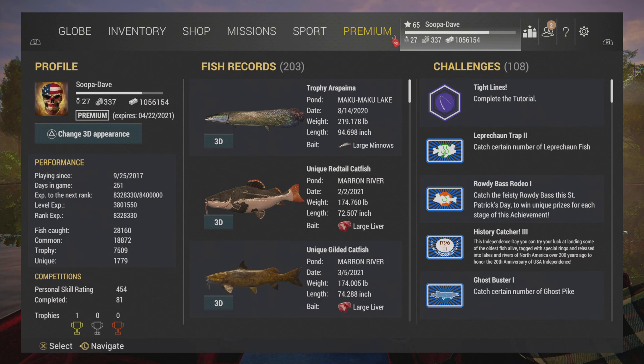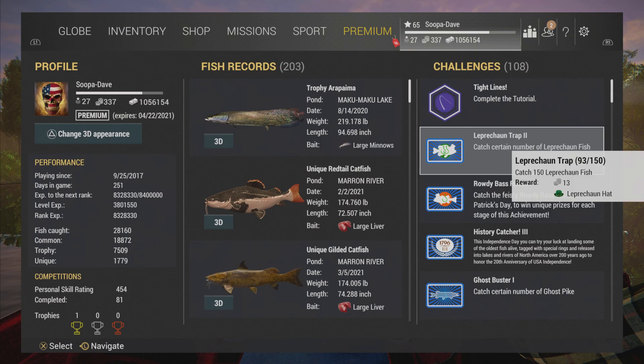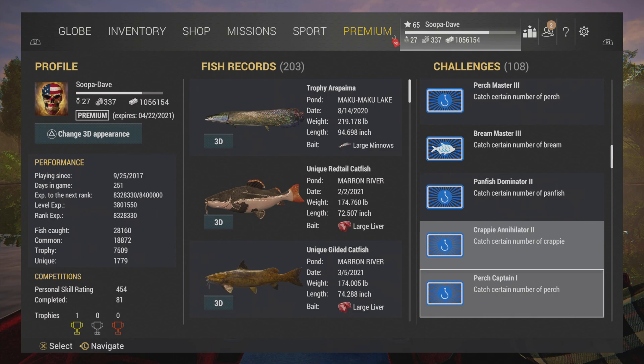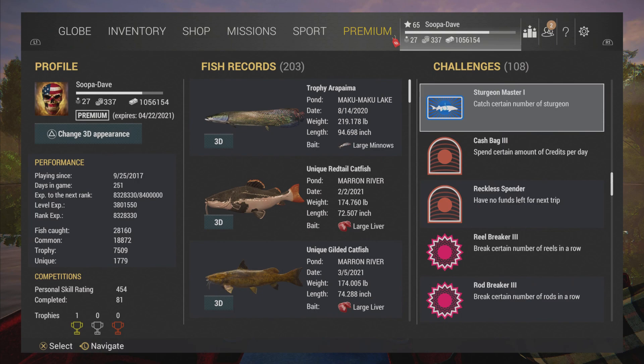Another way I'd recommend is your challenges. For example, completing a leprechaun challenge gives you 13 bait coins. There are a lot of challenges that give bait coins here in Fishing Planet, and this is a really good way to get them as well.